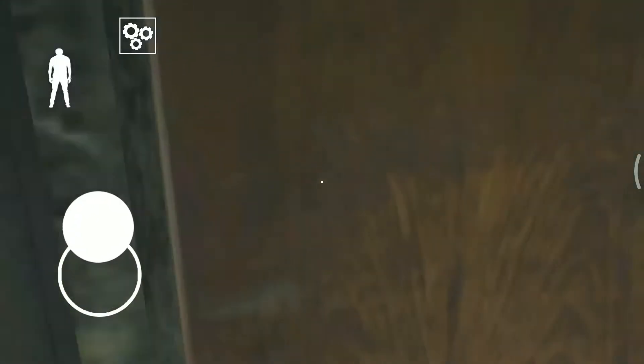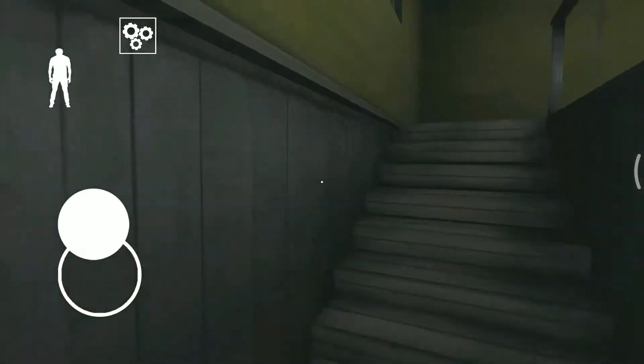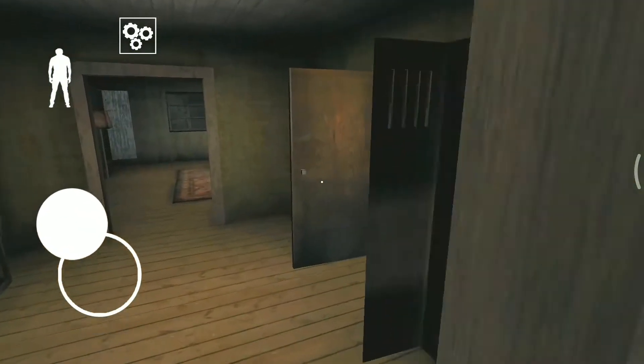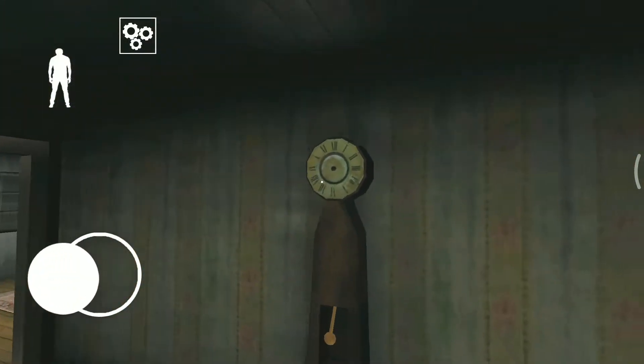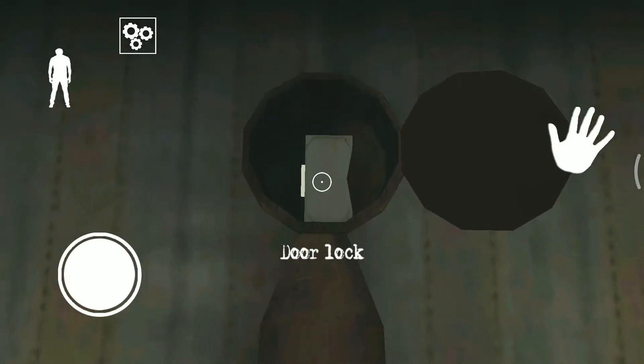Hello friends, today we are going to learn how we can find door locks, what their locations are, and how to use them. This is the first place where you can find your door lock.